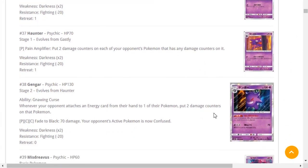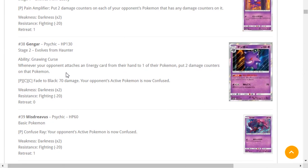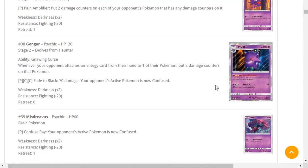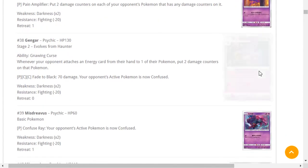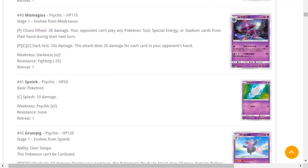New Gengar — 130 HP, Gnawing Curse ability: whenever your opponent attaches an energy card from their hand to one of their Pokémon, put two damage counters on that Pokémon. The other Gengar knocks out Pokémon with three damage counters on them, so any Pokémon with three counters gets knocked out. The bad thing is it's a Stage 2 with low HP and a pretty decent attack cost. This Gengar pairs well with the other, but overall the deck is still pretty bad — bulk it up.